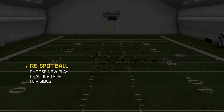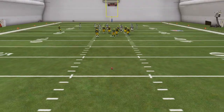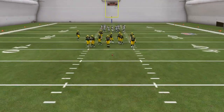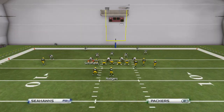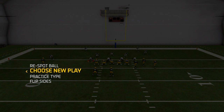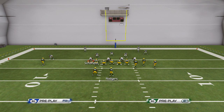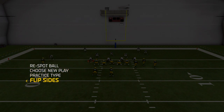Another thing you can do in practice mode is re-spot the ball. You can practice from the 50-yard line, practice your backed-up offense, your 20-yard-line offense, and of course practice your red zone offense as well. You can also choose a new play right from the menu or hit the Select button. Using the Practice Type option, you can switch to offense only or kickoff without having to exit and re-enter practice mode, which saves a lot of time.